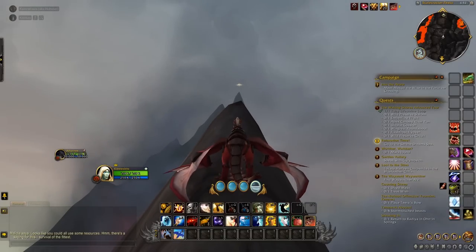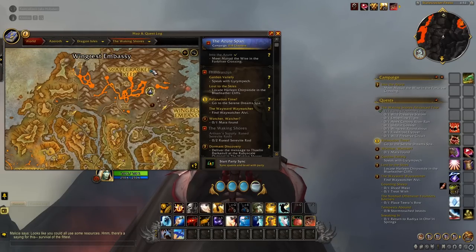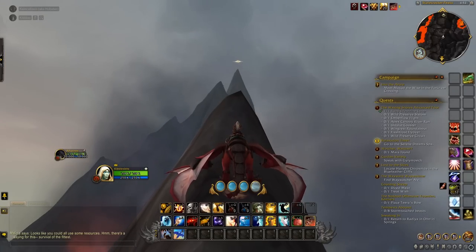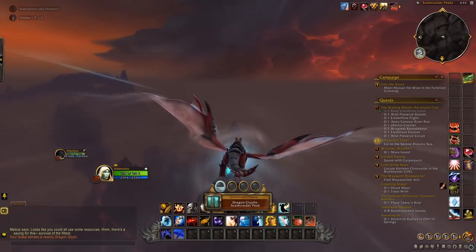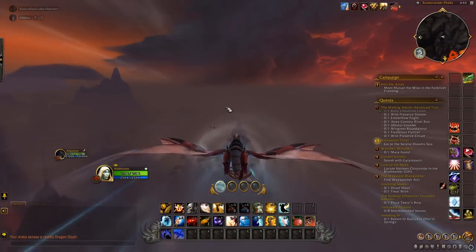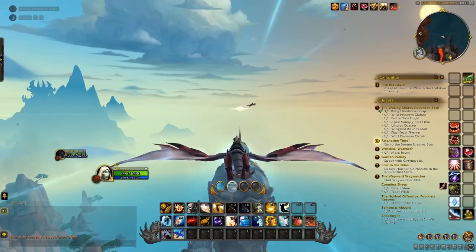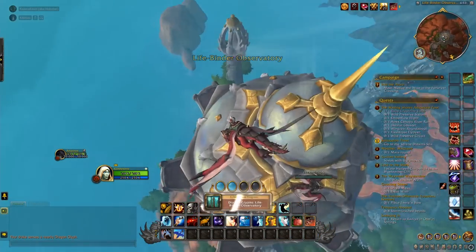The next one is going to take a lot of resting on mountains and waiting for vigor. On the map, it's right at the end of the R on Scalecracker Keep — literally the tallest mountain in the entire zone. You'll rest on mountains, get vigor back, and fly up there. Once you get that, turn to the west towards these broken towers. It will be on top of that tower — just go through and tag it.